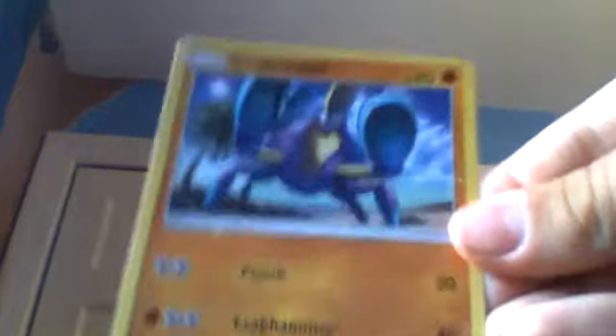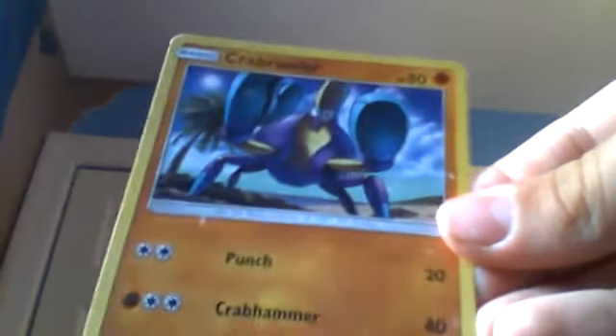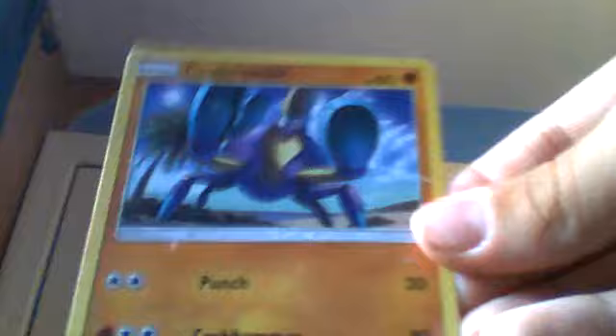We have 4 Pokémon left. Next we have an 80-health Crabrawler. It does Punch, which is 20 damage, and Crabhammer, which is 40 damage. This one I find super strong — it was one of the best Pokémon my little sister gave to me.